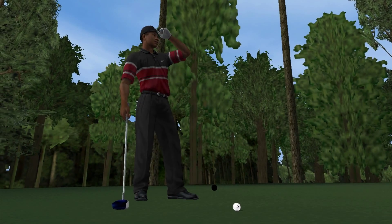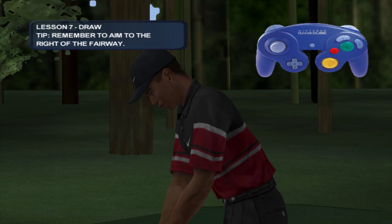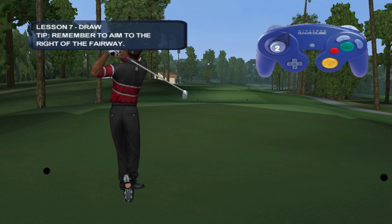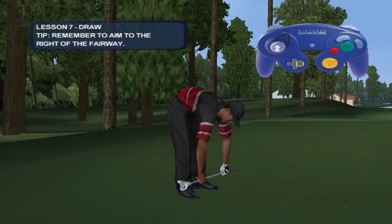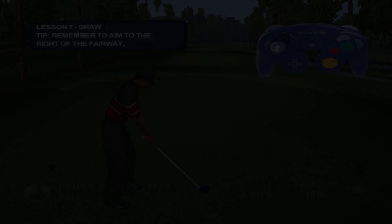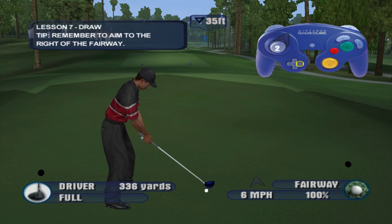Nice job, but to be successful in this game you'll have to do more than just hit the ball straight. Watch what Tiger does to draw the ball right to left. The action is a smooth pull backwards and to the left. Now it's your turn — aim to the right then hit a nice draw shot back to the fairway. The optimum action is to push it at the exact opposite angle that you pulled it back, as if drawing a straight line with the controls.